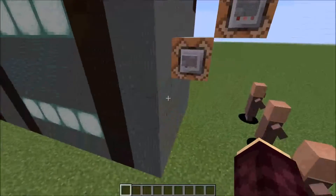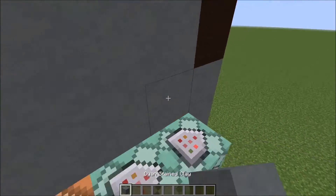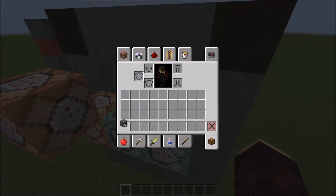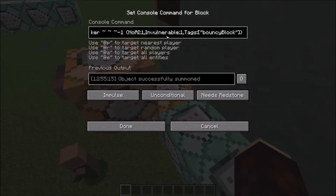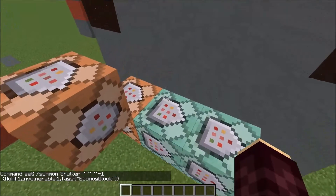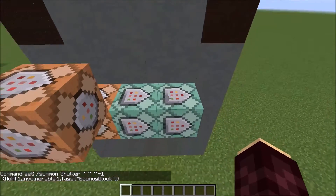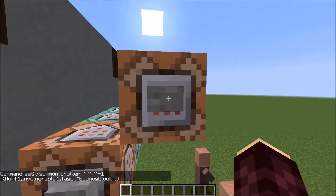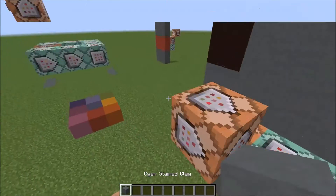These command blocks here summon the shulkers that go inside this bouncy wall, inside that room. The way this works is they summon a shulker that's invisible, that has no AI, and that has the bouncy block tag. It's a very simple command if you're experienced with commands — there's not a lot of entity tags that need to be set. This command block here kills them. I have 10 shulkers inside each of these, which provide the bounce.